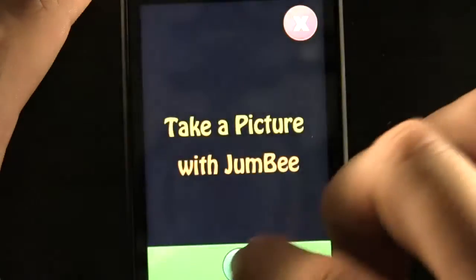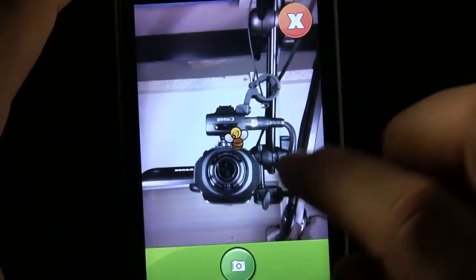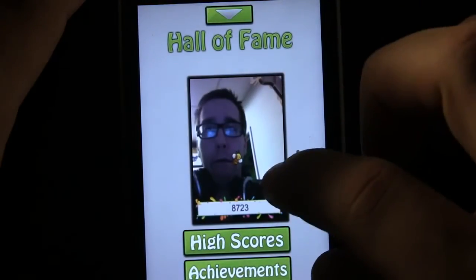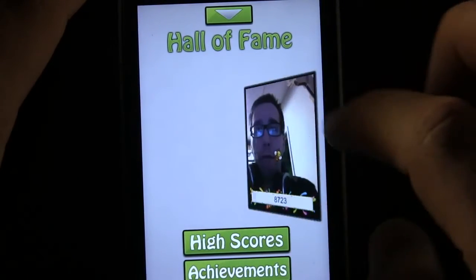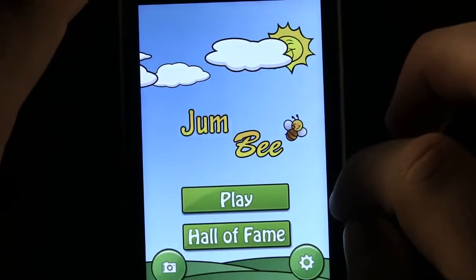If we take a picture, after we are done with our picture we can go ahead and share it with people via MMS and anything like that. We can go to our Hall of Fame to see top scores, and once we have the top scores done we can take a picture with Jumbie, save our score, and go to the achievements.